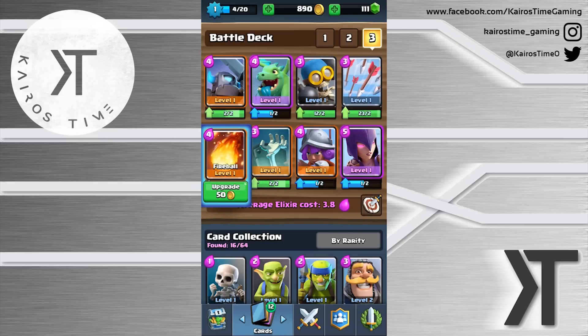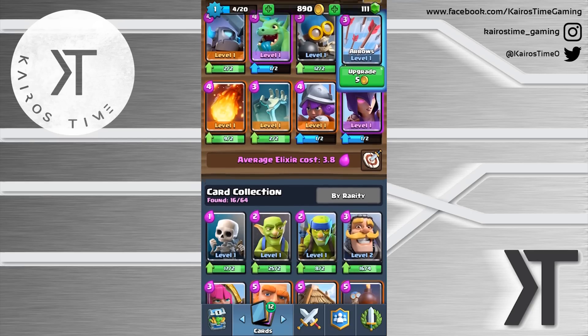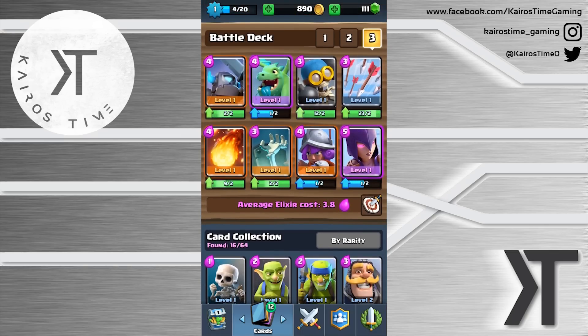We want something good against giants since they're the popular beatdown choice right now, so we'll use the tombstone as a distraction. We'll use both fireball and arrows — fireball helps clear barbarians and arrows handle the skeleton army, which is very common right now. The witch stays in for now. For anti-air we have both the musketeer and the witch; the main air threat is the baby dragon and the minions.